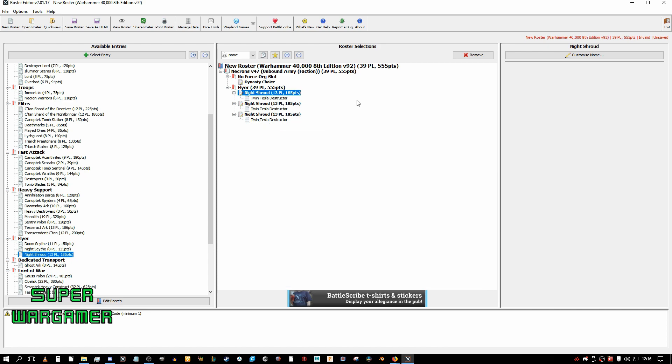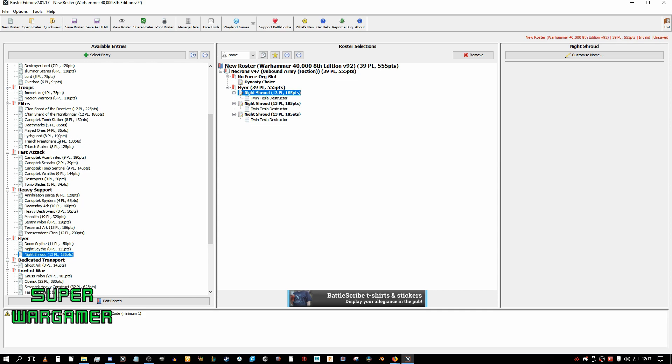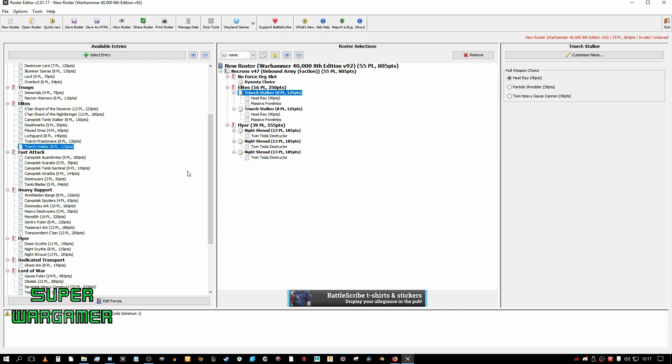That's 3 units for Mortal Wounds — not too bad. Let's check some synergy into that. So you want to get the most out of those Teslas, so you want to chuck in, say, 2 Stalkers. Now we have some nice anti-tank here and some Mortal Wounds.